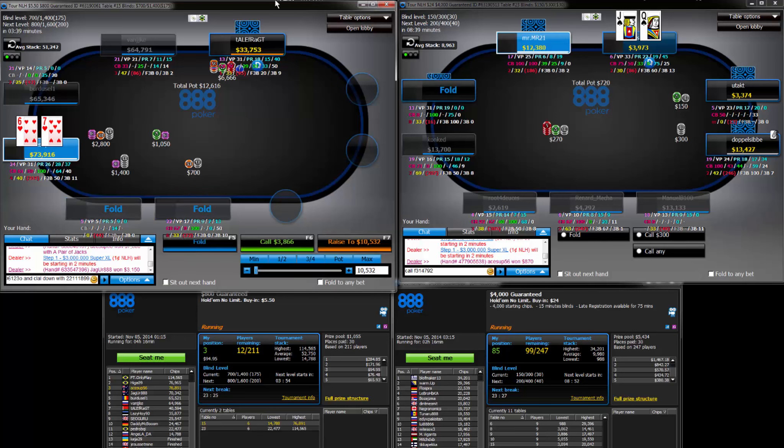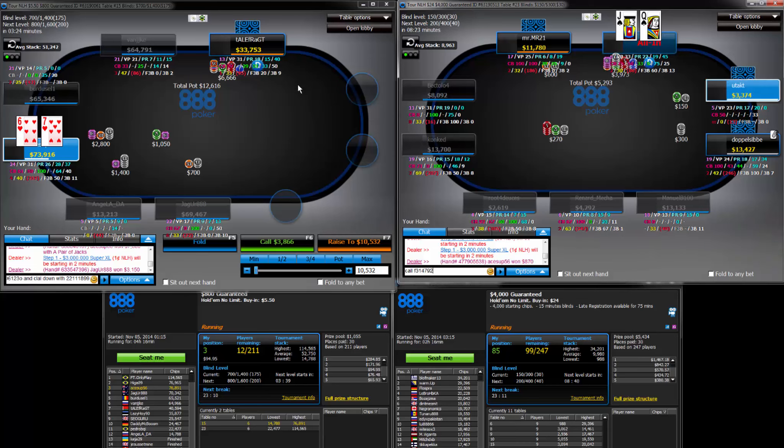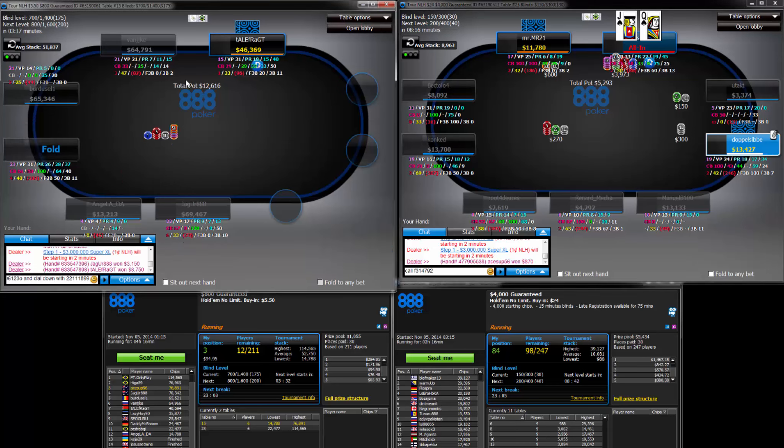What's this? 3-8. Not a very big raise. Mine's shortish again. That guy hasn't been that loose, but our hand is pretty strong. Can't really call — slightly too much. I think we're going to fold that one.